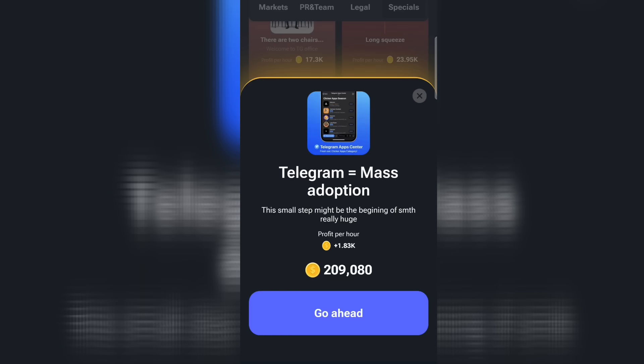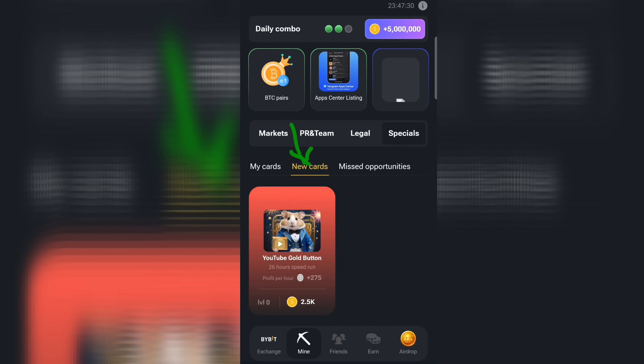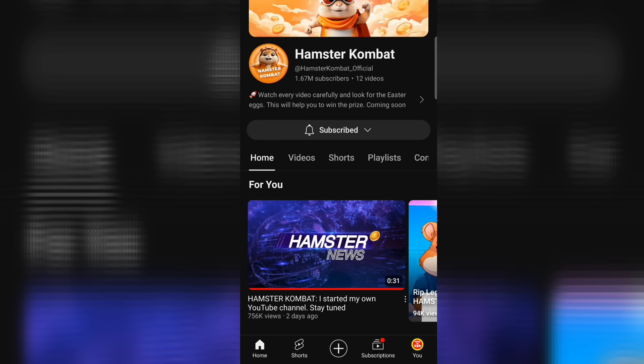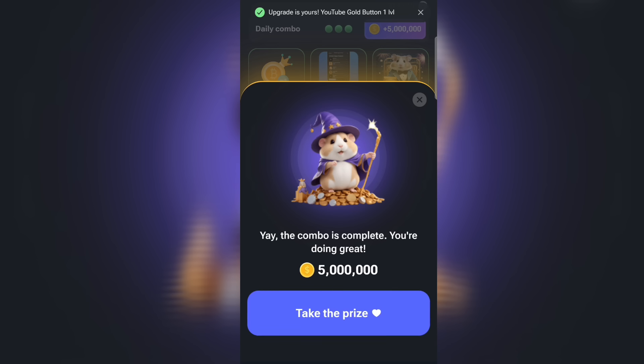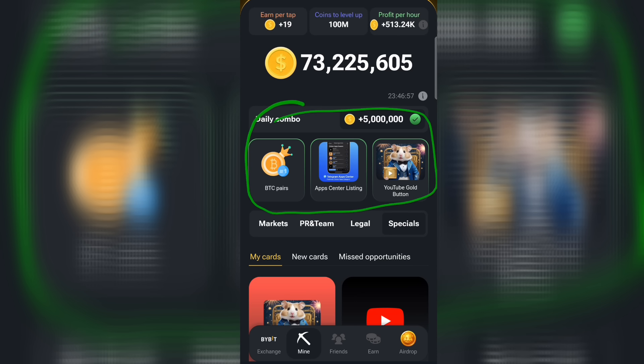The final card is under New Cards. Click on New Cards and claim it first. Click Join — it will take you to YouTube to subscribe. I'm already subscribed. Then go back to the app, click on Go Ahead, and this is the third card — it's for subscribing to their channel. Return and claim the reward. Today's daily combo cards are BTC Payers, App Center Listing, and YouTube Gold Button. These are today's daily combo cards.